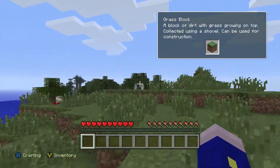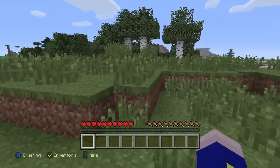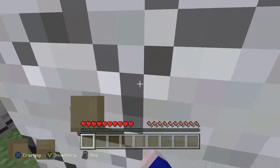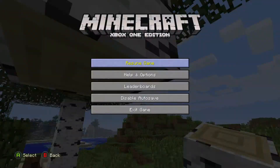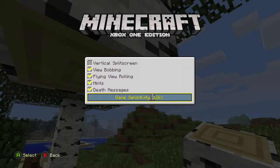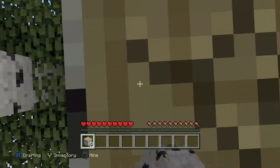I'm not gonna sprint because I need to conserve hunger. I'm gonna have to make a house out of wood. Pretty decent spawn, so let's just chop this tree down. I need to change my sensitivity — this isn't enough. Let me go into options, controls... settings, game options. I'll turn it up a lot.